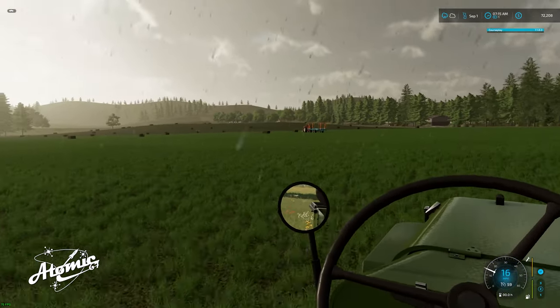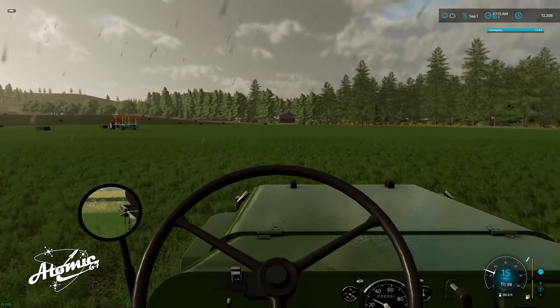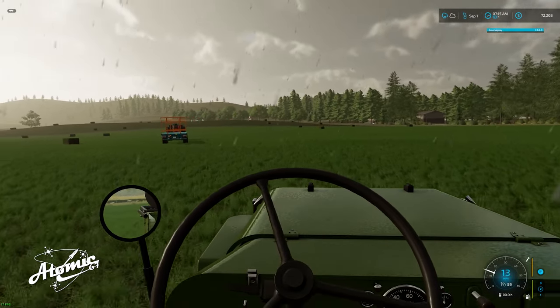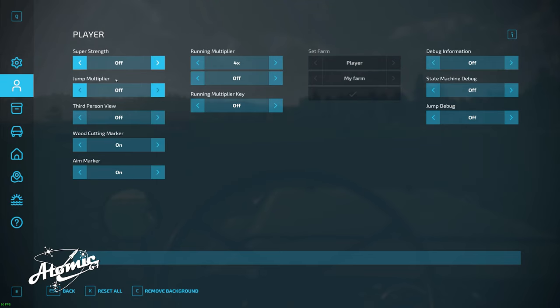When you freeze time, the weather advances but the sky doesn't seem to always change. Another thing I want to do — I'll hit my F12 button and we're going to turn on my super strength just in case.